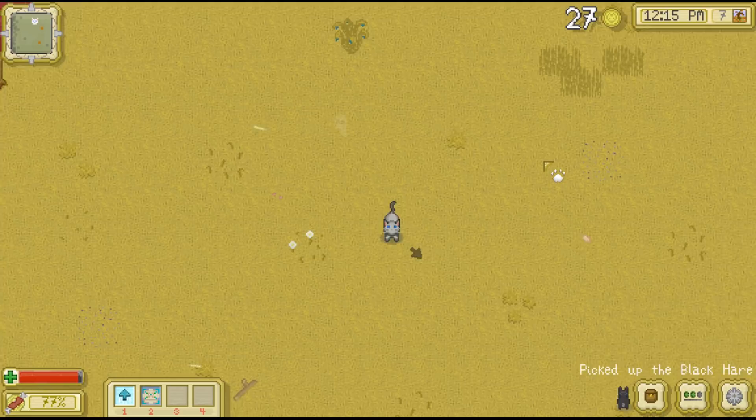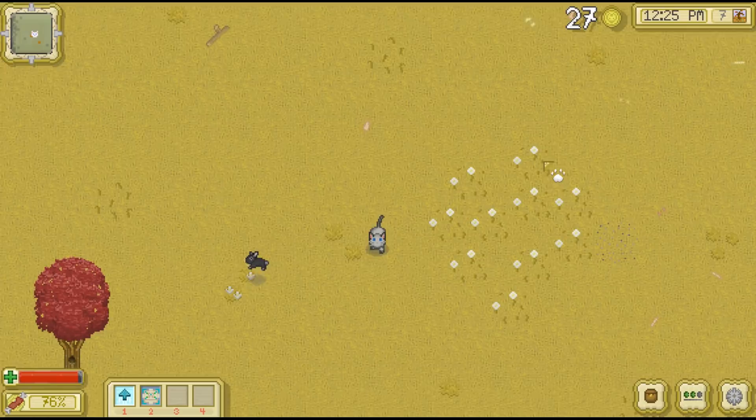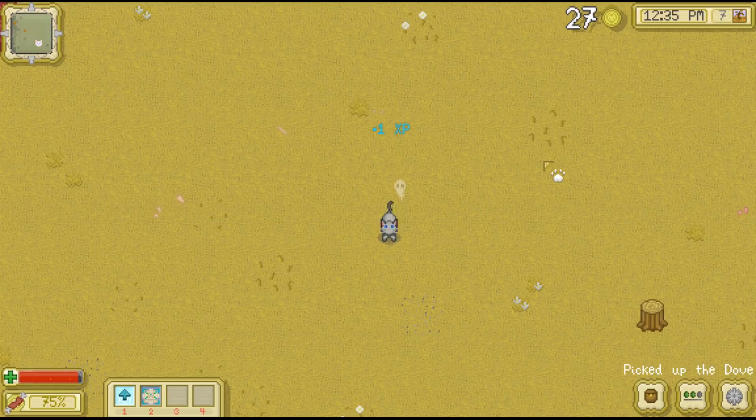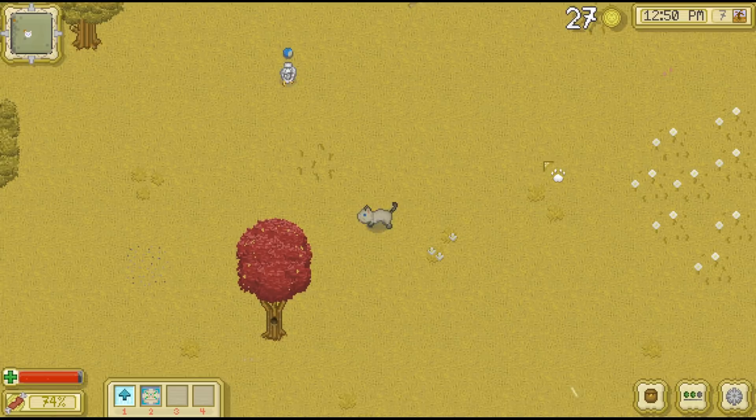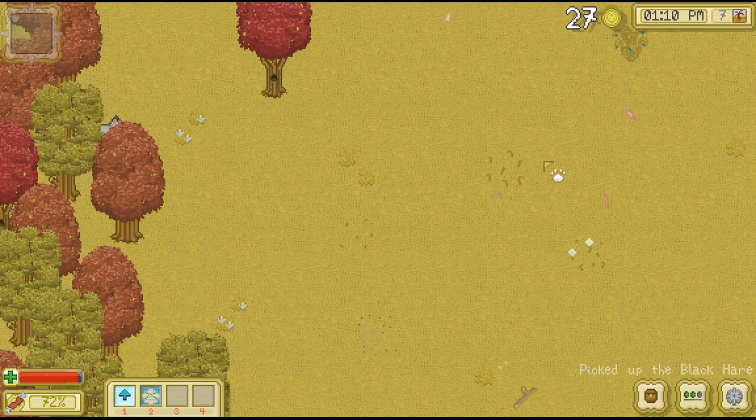Let's see if we can catch this guy too. Let's see if we can catch this dove — hopefully that black hare will not go completely away. I don't think he did actually. We've got a dove here and that black hare is actually kind of up against the wall here. We got him and we should be able to find a little bit more. I just want to get started on the renaming process.